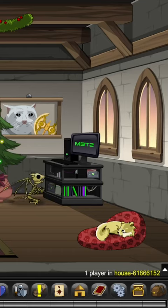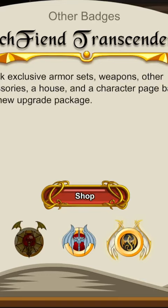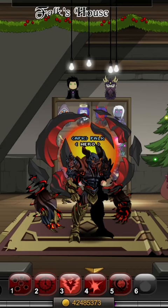So obviously you'll come to your book of lore and go to other badges, scroll across and it'll be here — you click it and there's a bunch of stuff in here.